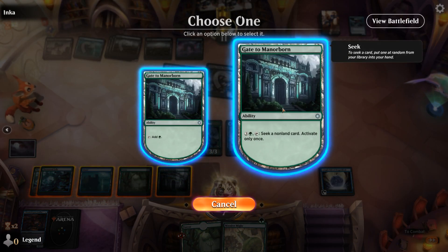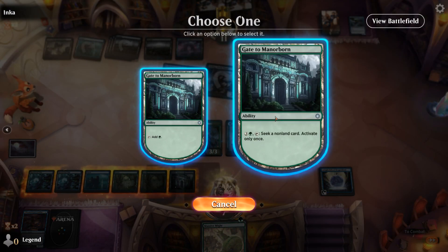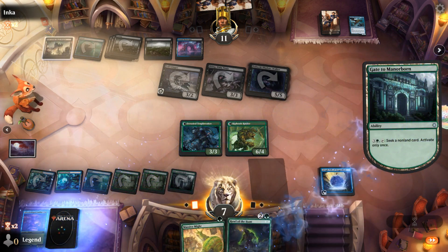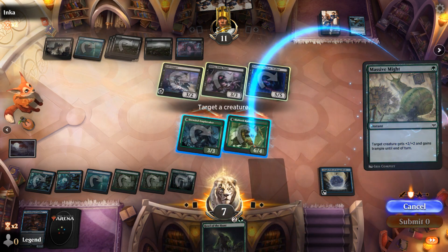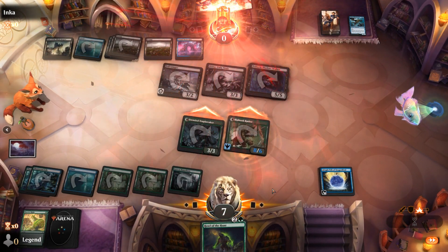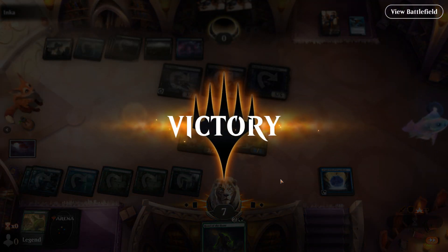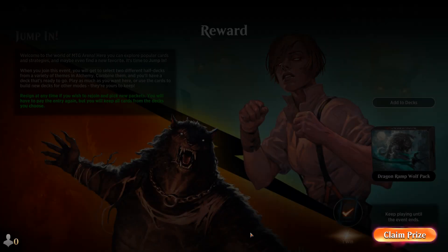Opponent can have a look. Removes the menace counter but sees a forest which they cannot take. And a massive might that would present lethal here if our opponent's out of other plays. Can use the gate first if we'd like. And we'll still be able to massive might just in case. Found a Howl of the Hunt. Let's see if this works. It does. And that's eleven damage.